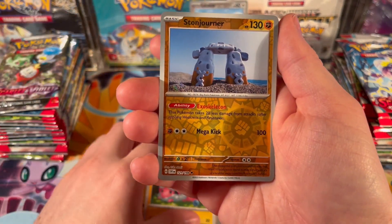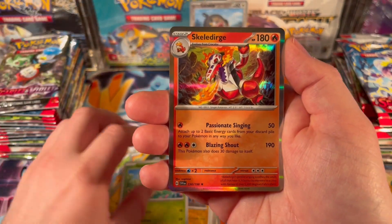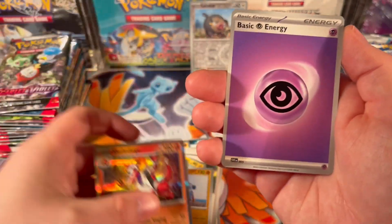This is the first English series we see with the silver borders and in my opinion I think it's actually a little better. First pack cards include Stone Drawer, Sprigatito reverse, Scalerage, and energy.